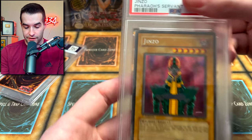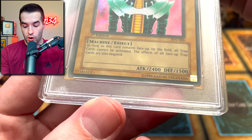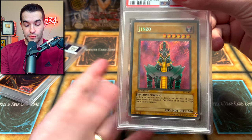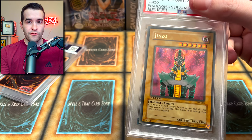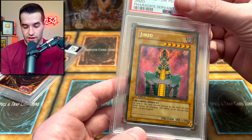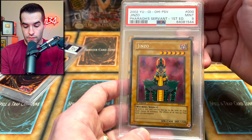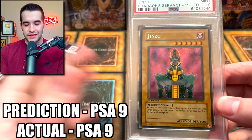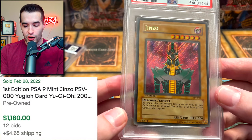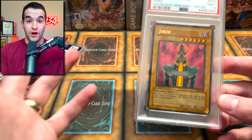Oh, it's the Jinzo! I already said this earlier and forgot. The main issue was maybe a corner was not completely perfect, and then of course the centering. So we were hoping for a 9 — I think I guessed an 8 just to be pessimistic, but I think it has a chance at a 9. If it gets a 9, I'm going to be super happy with this first edition Jinzo. We've graded several of these — I think two tens and two nines or something. Let's see — a Mint 9! That's awesome. I thought that would be a fair grade. It's like an auto-9 because it's already off-center. PSA 9 first edition Jinzo — such an awesome card. You love to see that. This has been an awesome return so far.